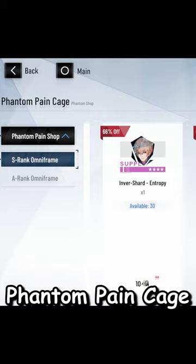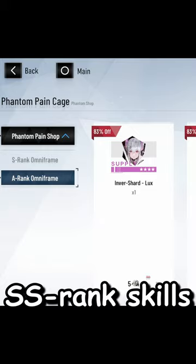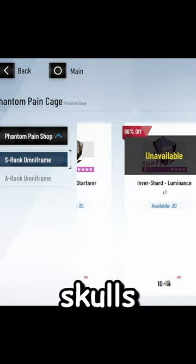Don't waste your phantom pain cage skulls on anything other than S rank omniframes that really need their SS rank skills. This currency takes a long time to grind, and you need 500 of these skulls to get 30 shards of an S rank.